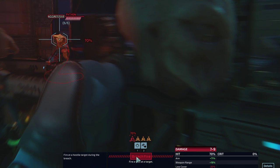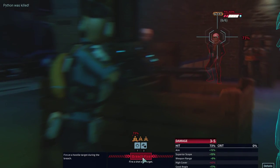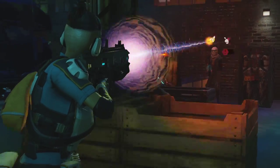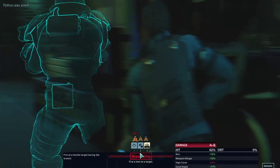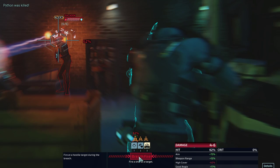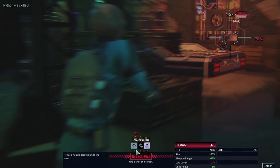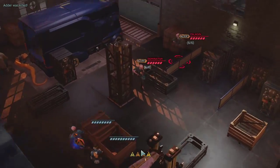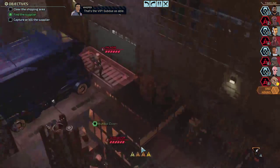Alright, let's see who we got in this room right now. 54, 49, 70%. Look at that — 73%. Oh come on, I put that scope on you for a reason. Okay well. Claymore — Godmother's gonna have to take up the slack here. Oh, what? XCOM. That's the VIP. Subdue as able. Alright, we know who our target is.